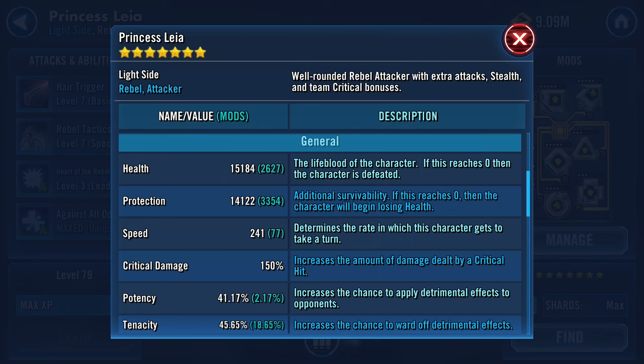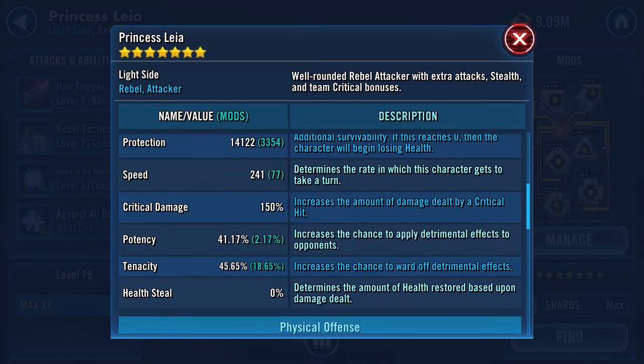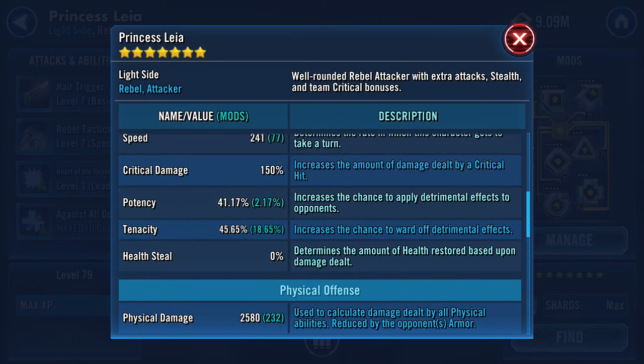After Leia stealths, Ackbar goes, and then my Rey. The reason I have Ackbar go second is because I want him to set up his special ability which gives one of my characters an extra turn — I want Rey to go twice because she does a ton of damage. That's why Leia goes first: get into stealth, she's hard to kill, does a lot of damage, and boosts the entire team's Critical Chance Up once she's there. I haven't maxed her critical damage but boosting it would help further.